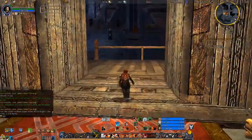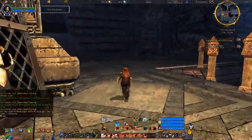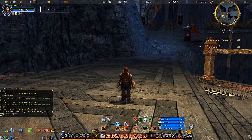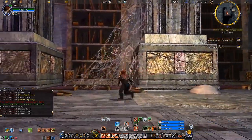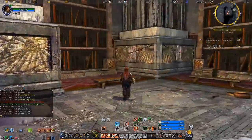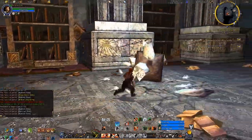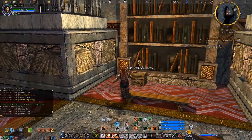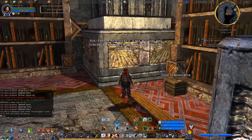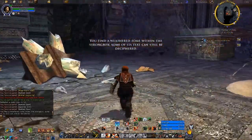Looks like there's something reasonable on here. Now that just leaves the Chamber of Deep Thought. We've got some spiderweb here, bookshelves seem to be otherwise intact, and we've got a document inside the Strongbox that is still decipherable.